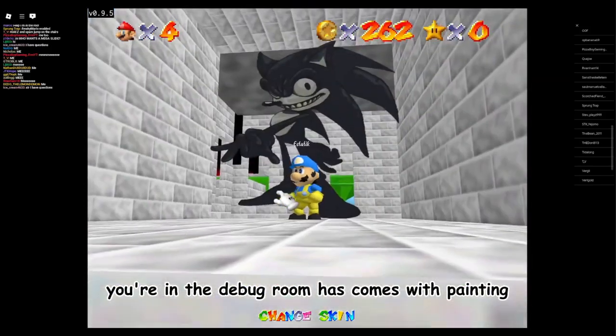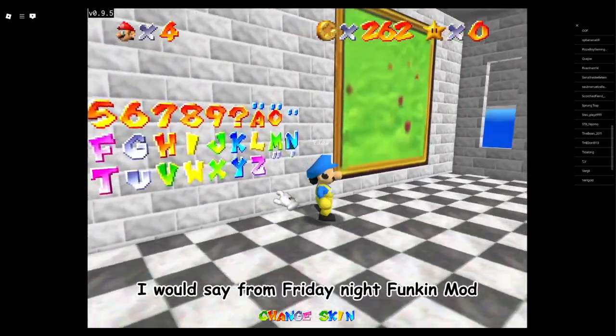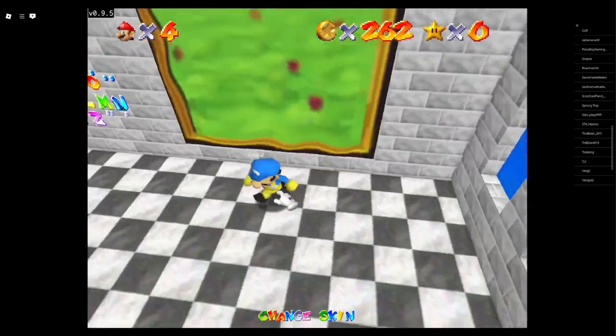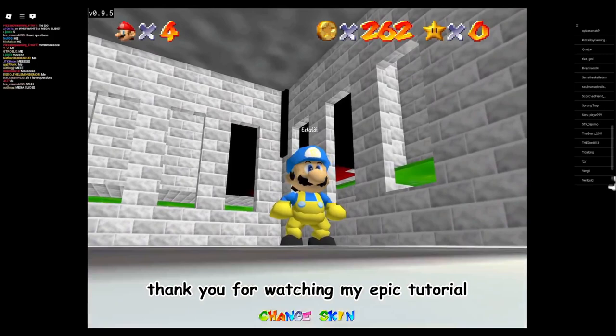Now it comes with this painting — whatever the hell that is, some sort of a tonic. I would say it's from a Friday Night Funkin' mod because it's really the only place I've seen this, but I know that's not true. Once you're inside here you're kind of stuck, so you're going to have to reset. Thank you for watching my epic tutorial.